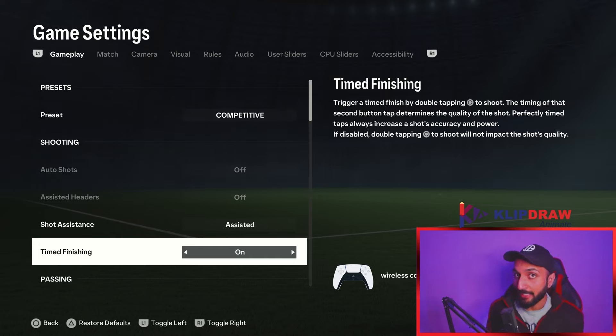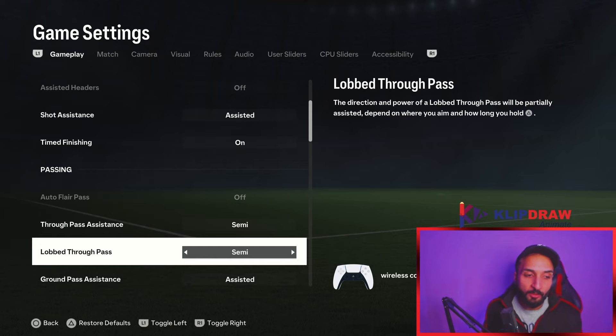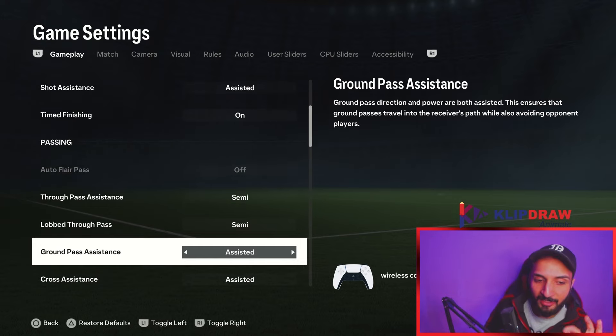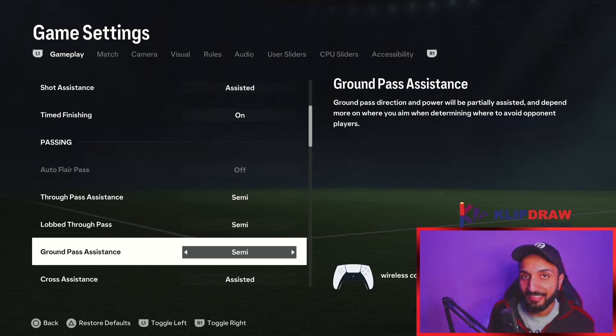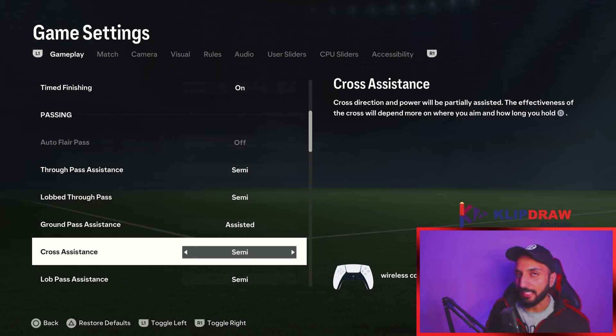For through pass assistance, use semi. Lob through pass — semi or manual, not manual of course, semi. I keep changing this: sometimes when gameplay is very bad I use semi, and sometimes even on semi my aiming is too off, so I switch to assisted. I keep switching between semi and assisted. There is no definitive answer — for the majority of players this year, semi is the better setting.